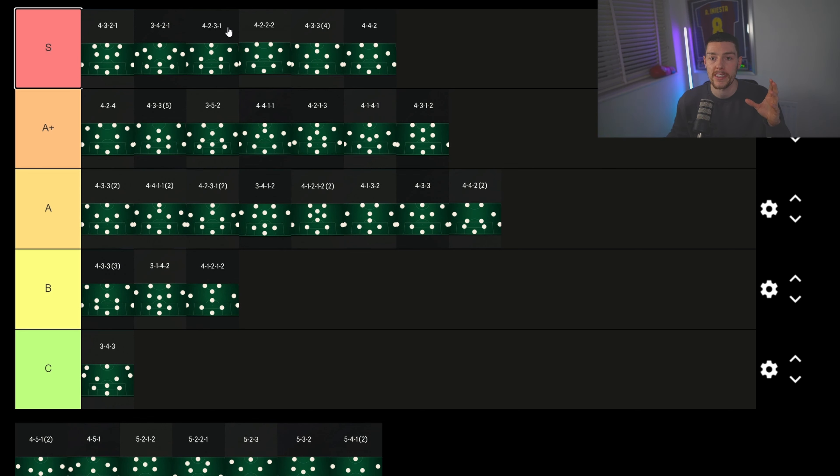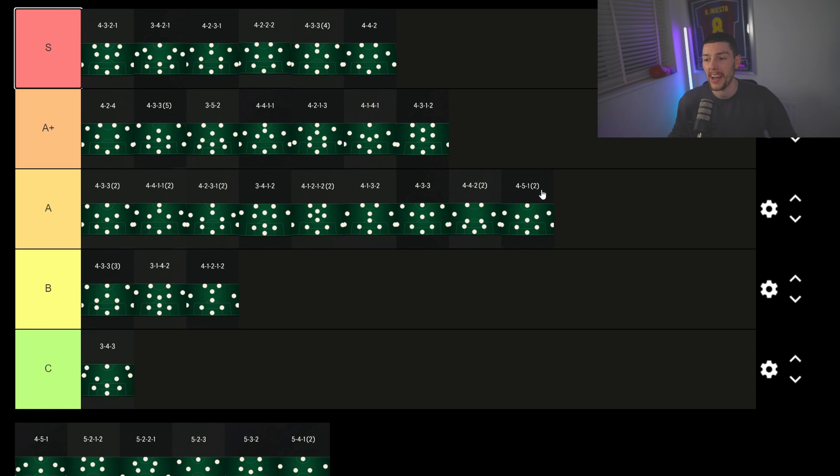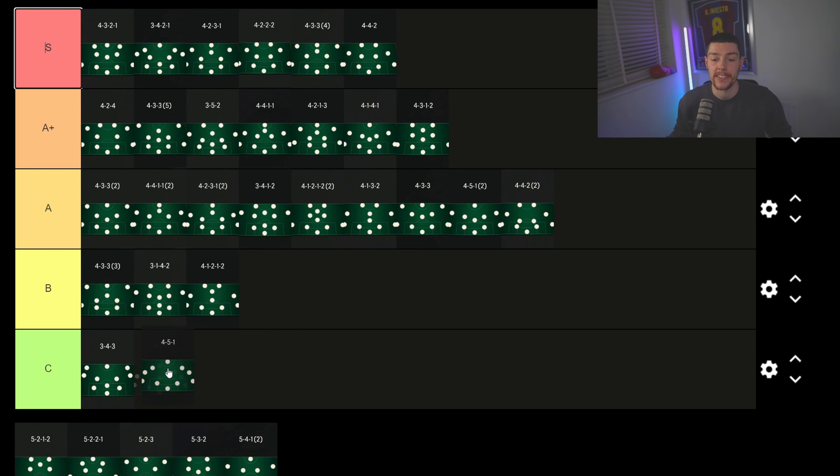The 4-5-1 flat is good — five in midfield, lots of options. I put it in A tier. The other variation of the 4-5-1 I honestly hate — the midfield two feels too exposed, they push on too much and you leave yourself open a lot. If you use it and have tactics that work, leave them in the comments and I'll try them out.